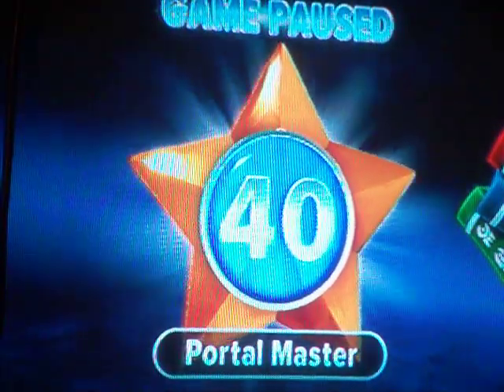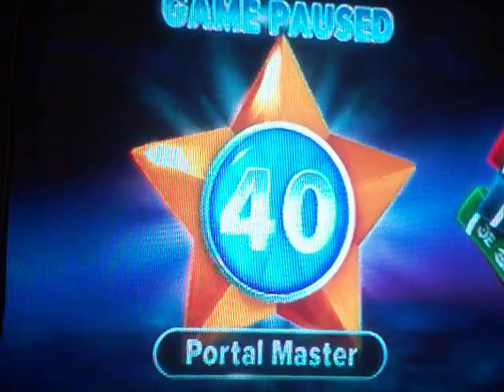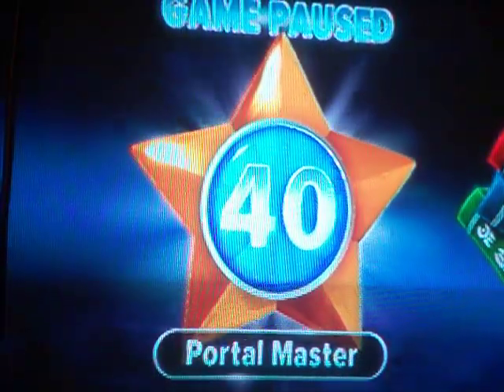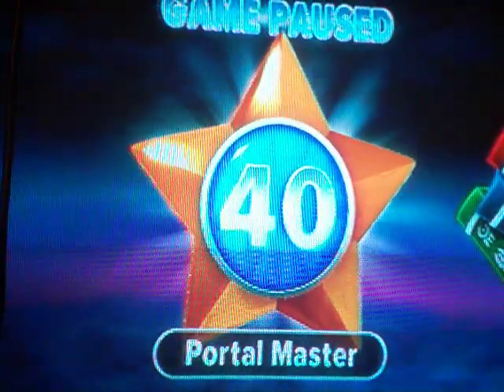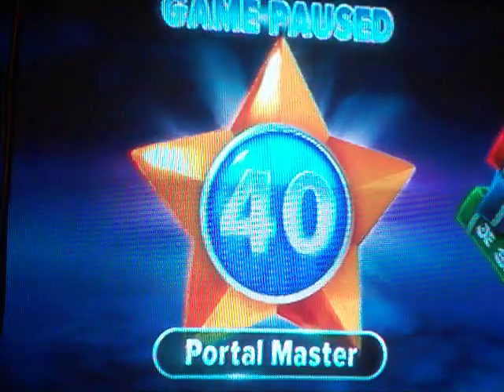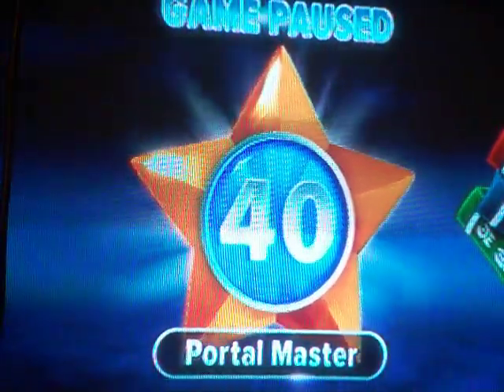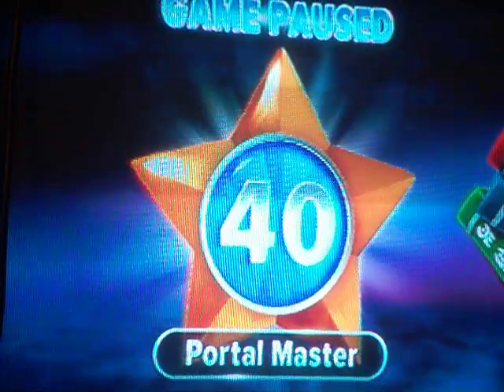Apparently, if you use Blastermind to fight Mastermind when he's possessing the turtle, and then you use that mind-moving slam-down trick on the turtle and kill it, Mastermind disappears! He's gone — you don't even have to trap him.